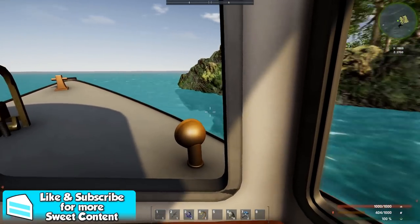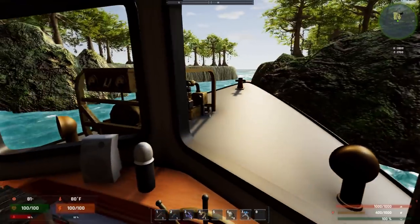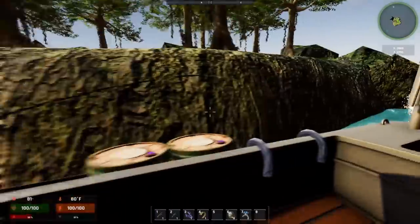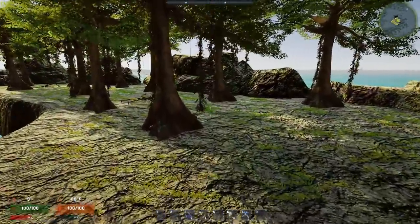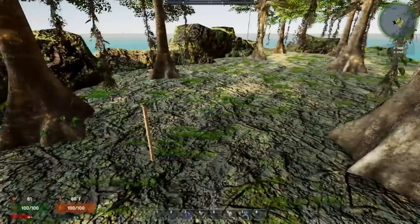We're just going to drive up to this island. It's a really small one. I don't know how big these get. We're just going to park in between right here and check this out. So, how do I get up? Just like this? Yep. What? There's skeletons. There's skeletons on this island. That's a little creepy.